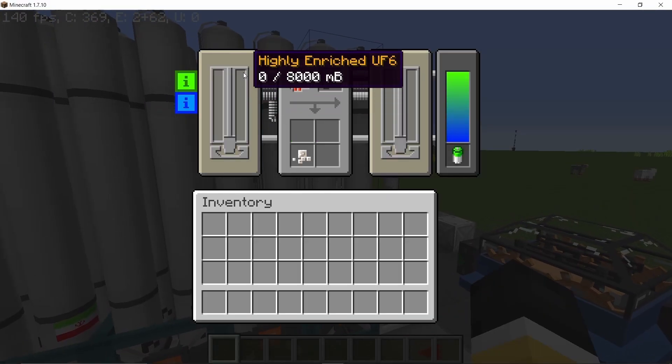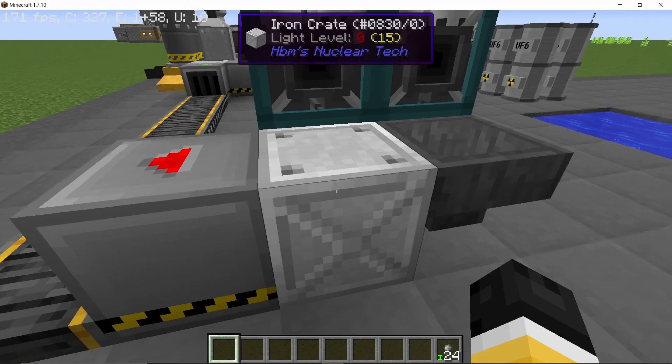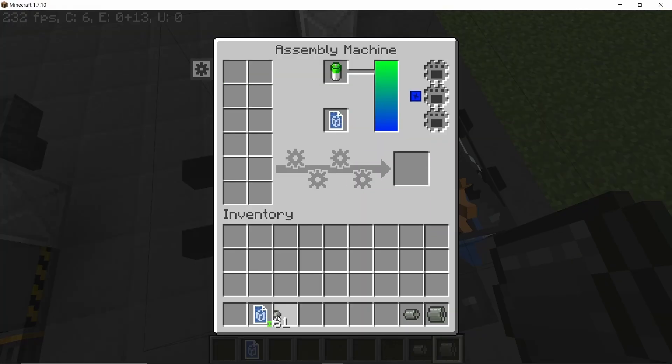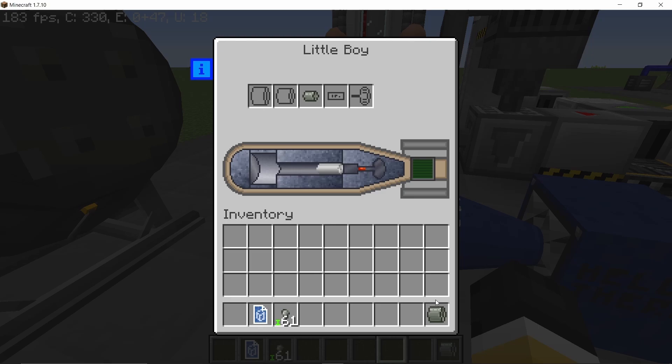We are nearing the end of this process where you can see how much we got out of those 48 billets. There we go — 24 nuggets of uranium-235, a little short of basically producing both of the components needed for Little Boy. Placing them in here — the projectile and the target — and when this projectile hits the target, it will go boom.